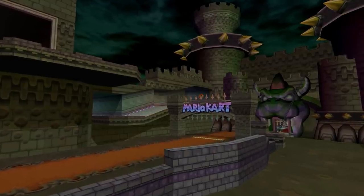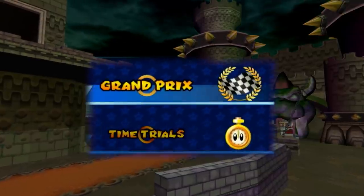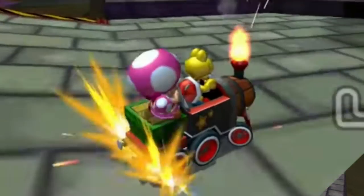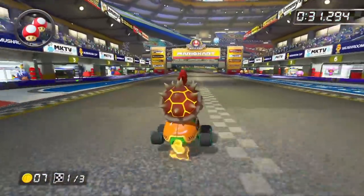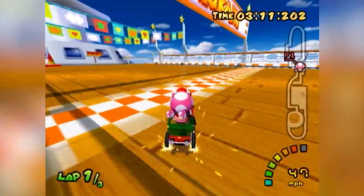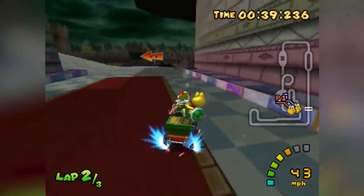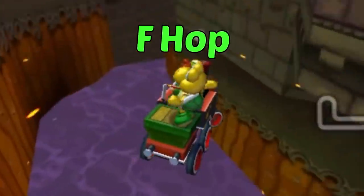Goomba also discovered the holy grail of Bowser's Castle shortcuts. It's possible in both Grand Prix and Time Trial mode, and it made the track even shorter than Baby Park. The only downside is that it's insanely precise. Unlike every other Mario Kart game, hopping is not a mechanic in Double Dash — pressing the trigger and turning simply begins a drift. Instead, the trick relies on an artificial, or fake hop, which is why this shortcut is commonly referred to as the flop.